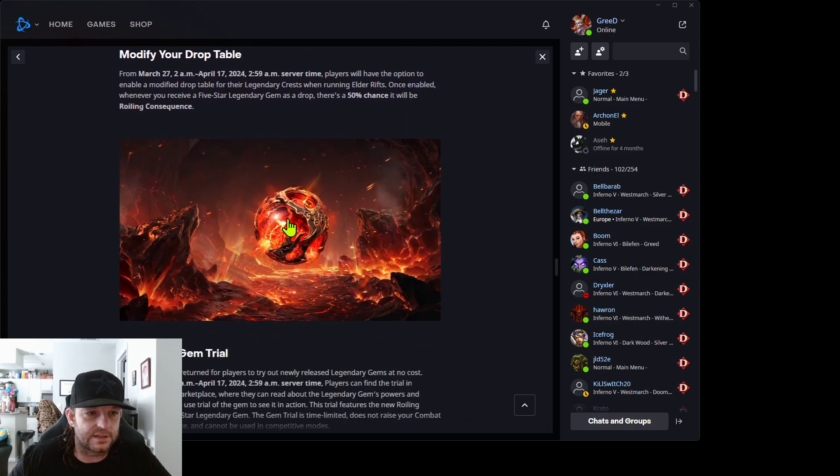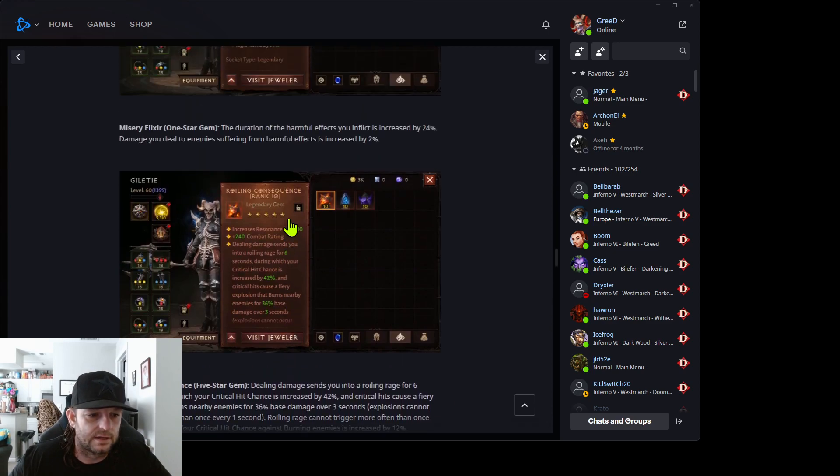I'm excited for this new gem. Everyone called it wrong — they thought it was some fire shard. I like the name Roiling Consequence, or however it's pronounced. I just wanted to touch base and give my thoughts on some sets to run with it.